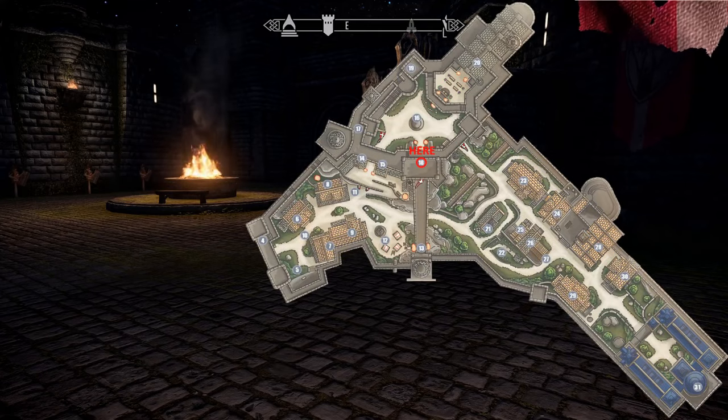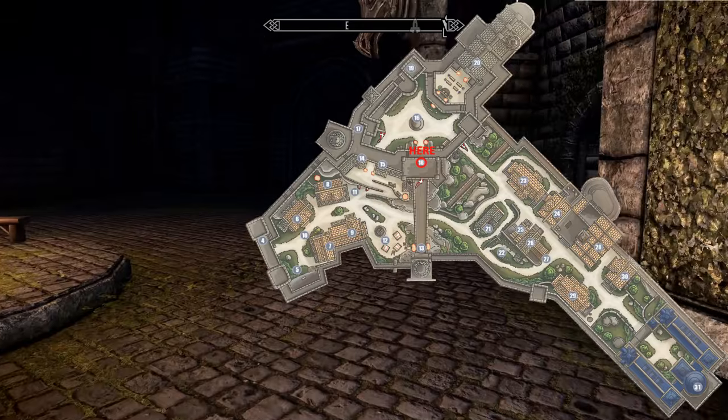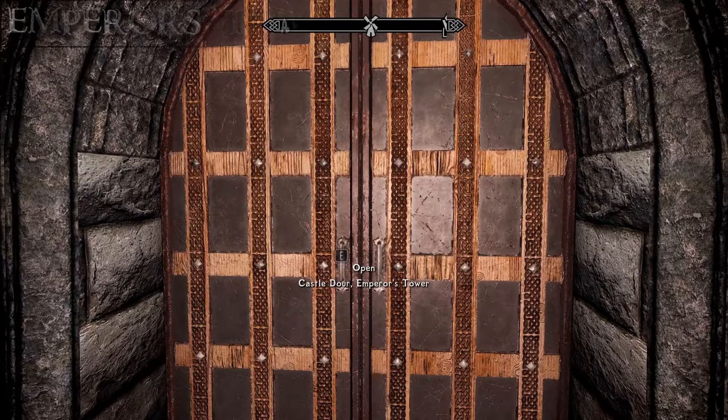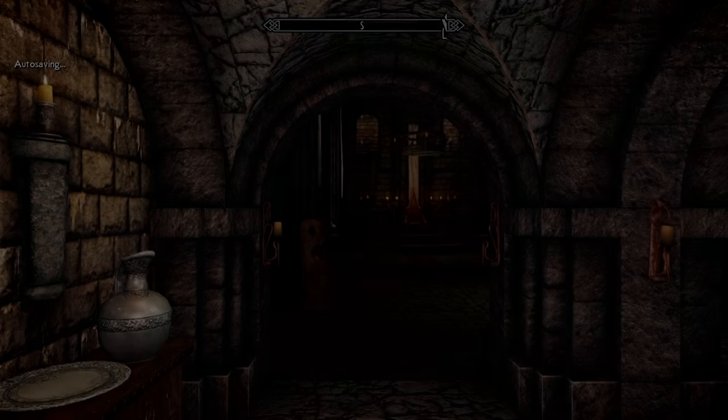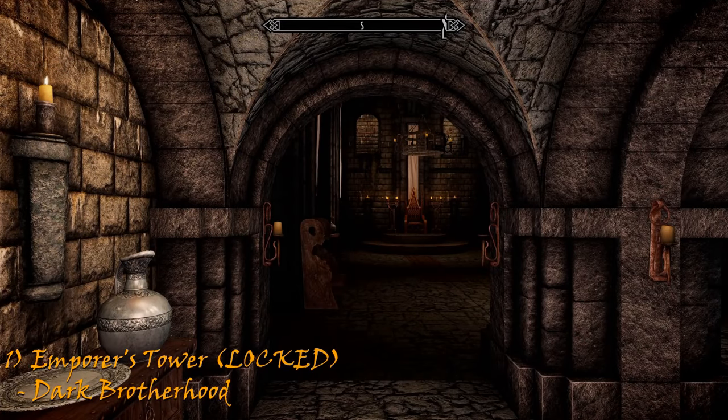In the courtyard and from Castle Dour main entrance, we head out and directly to the right: we have the Emperor's Tower. Don't be fooled — this is usually completely locked and inaccessible. This is the residence of the Emperor when he is in Solitude and is only accessible during the Dark Brotherhood questline.